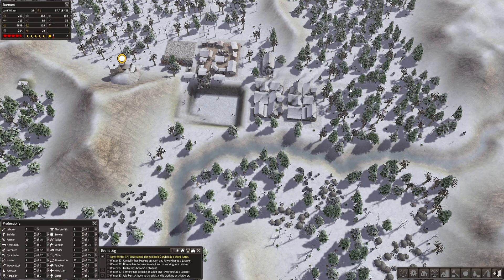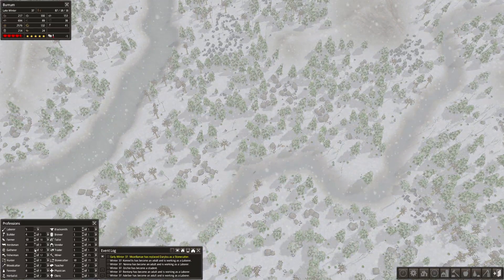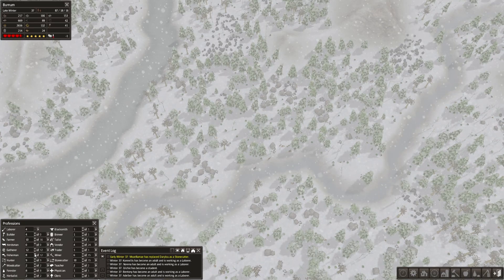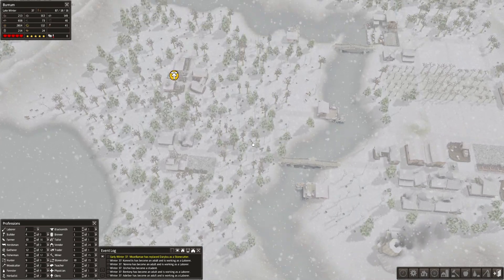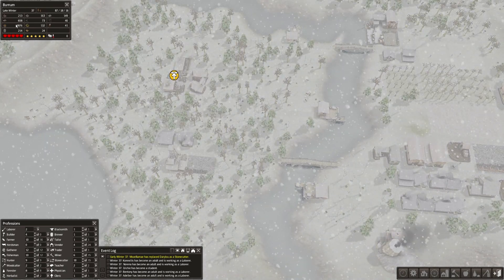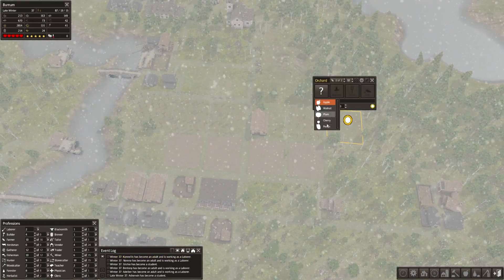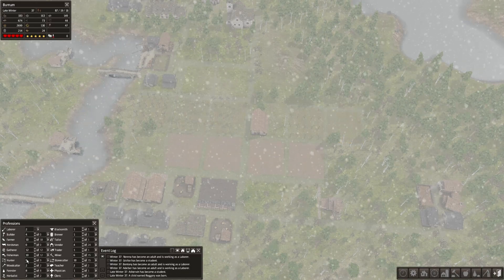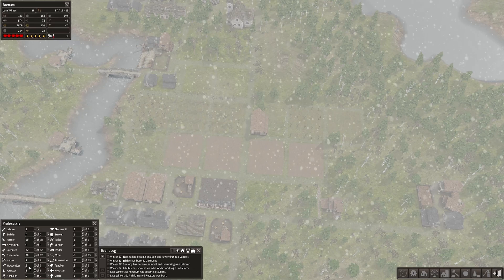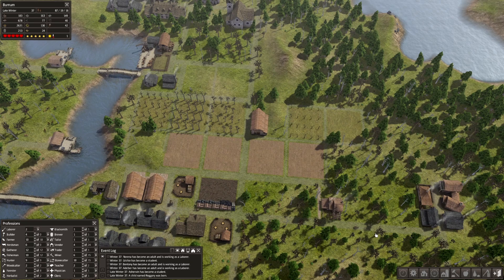I have to plan for another quarry, maybe on the other side here. So let's get one more predator — we definitely need a few more fishermen. Our food supplies are okay, they're not the best. We're doing okay. Let's see — we farmers, then we can go for a few more farmers as well.